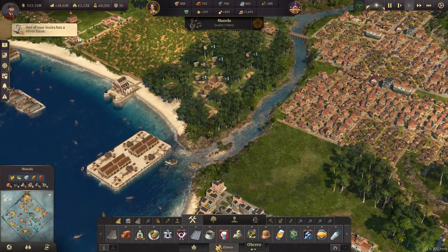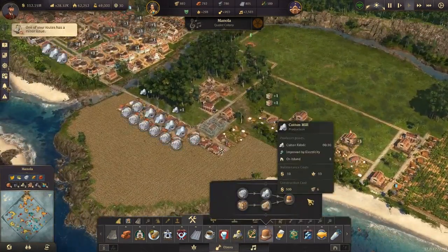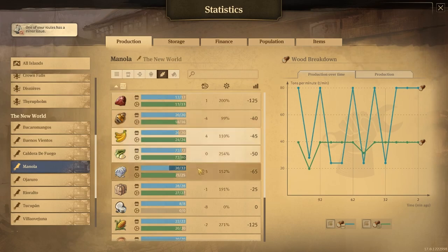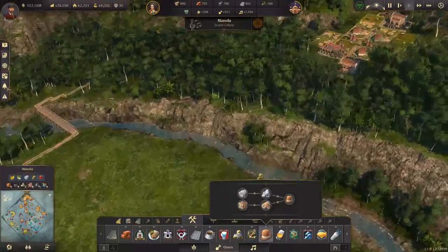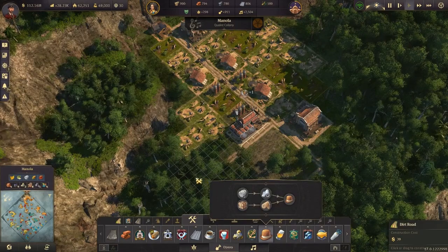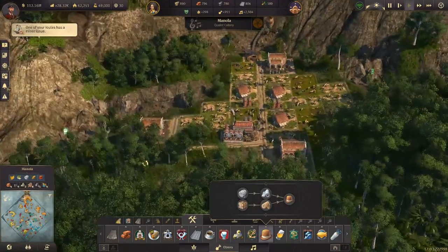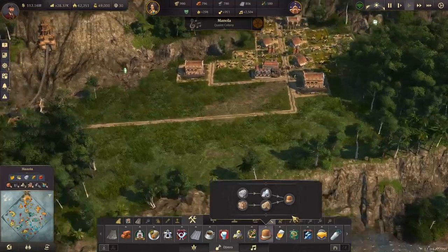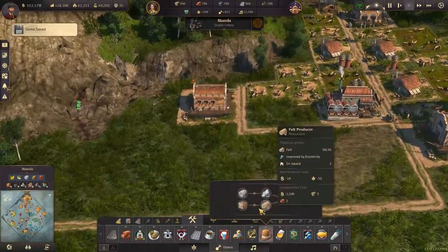We need more bonbons and more sewing machines. Let's do bonbons first since they also get exported. We need to check cotton fertility and alpaca farms. We'll run a little road down here, connect it up, and pop ourselves another warehouse.